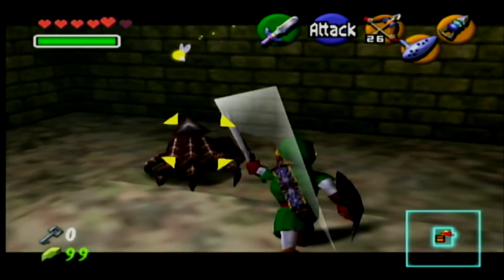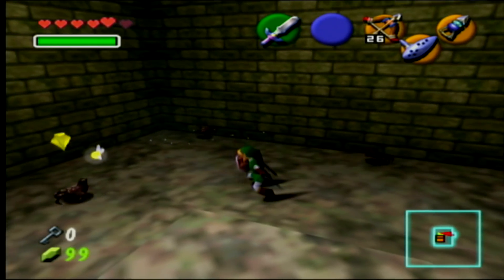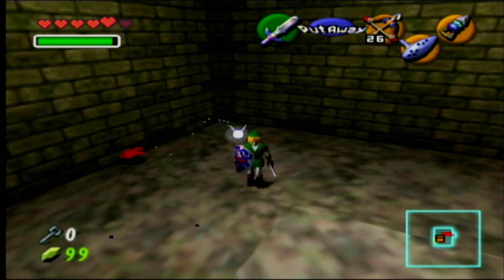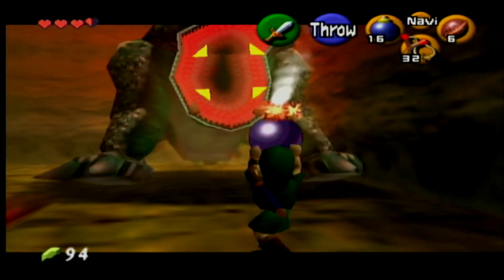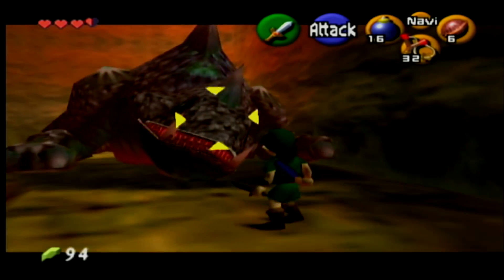Once you reach the forest temple — the first temple as an adult — the difficulty is ramped up and you realize you aren't a kid anymore. As a kid, life was easy. There was no one really depending on you. But once the plot twists and you're an adult, you can feel the weight on your shoulders. You're aware that you're the only one who can save the day, and that makes the stakes feel that much greater.